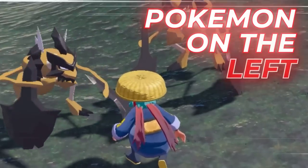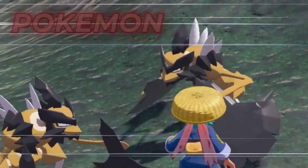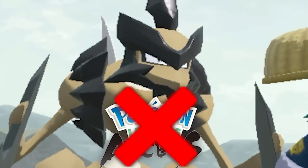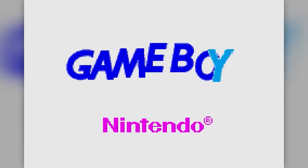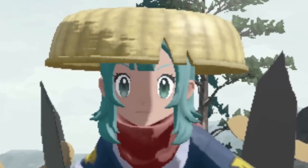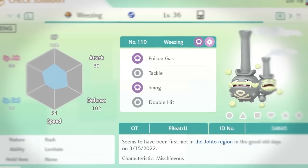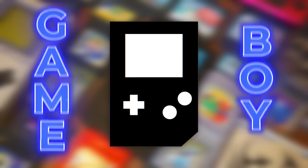I bet you wouldn't believe that this Pokémon on the left is more rare than this Pokémon on the right. The Pokémon on the left does not come from this game — it comes from the Game Boy. The data for this is actually shown in the game and in Pokémon Home with something known as an origin mark. The origin mark for a Pokémon from the Game Boy looks like a Game Boy.